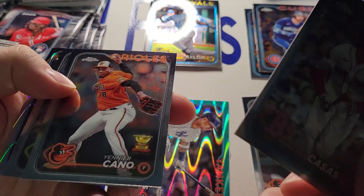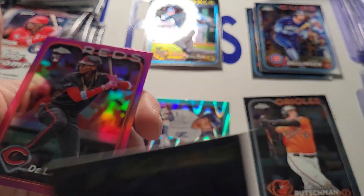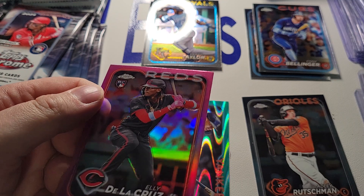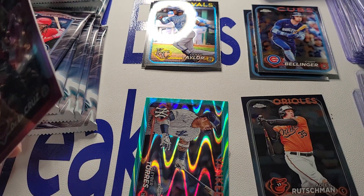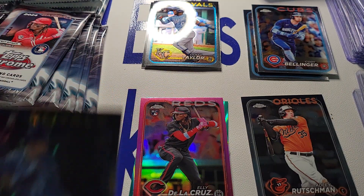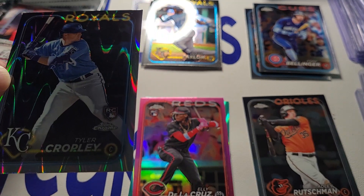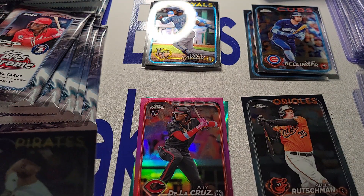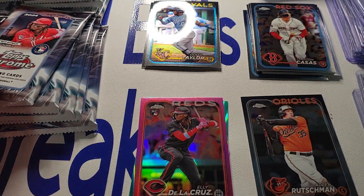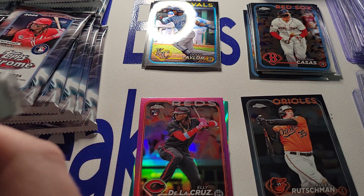There's another Ray Wave — Elly De La Cruz pink. There's a card I want to get. Put her in the old good pile here. Ray Wave rookie. The first Elly parallel I pulled, hopefully won't be the last. And we're still fishing for MVPs for the old buyback program.